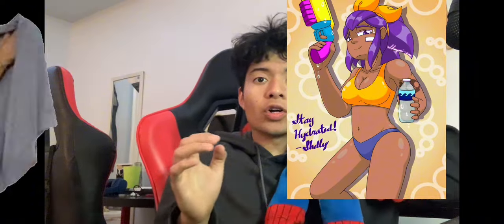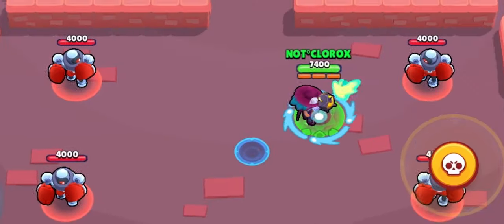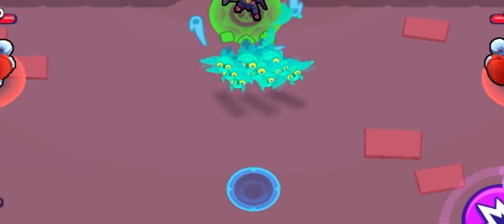For number five I'm gonna say the Shelly skin. Just look at the way she looks and also the gun she's holding. This is how her basic attack looks — it looks really nice. And this is what her super looks like, it kind of looks like owls.